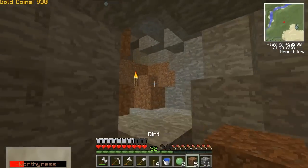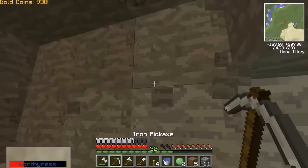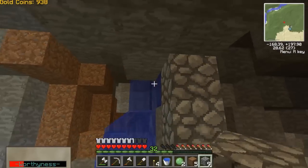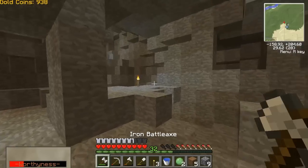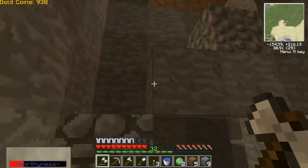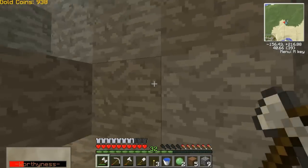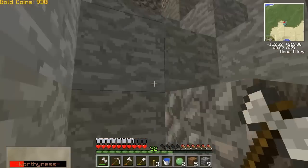I'll put some obsidian — oh, some gold, I don't want it though right now. To mark the way, I'll put a little cobblestone thing right here with a torch on it so we know to go right there. That's really good that we already found some so we don't have to go deep into a cave and get all confused. Stuff is good, stuff is real good.